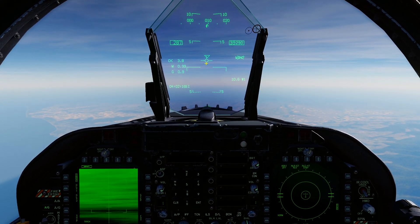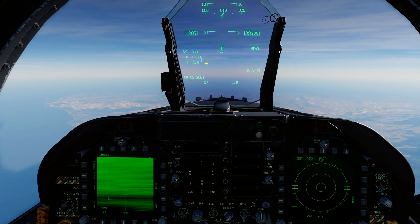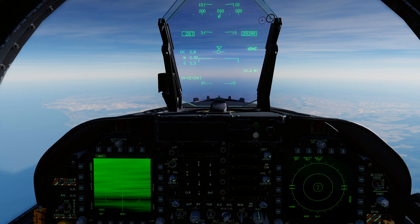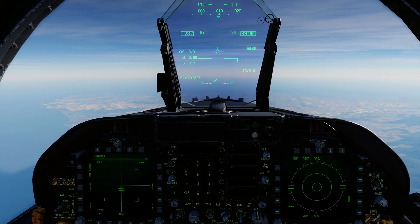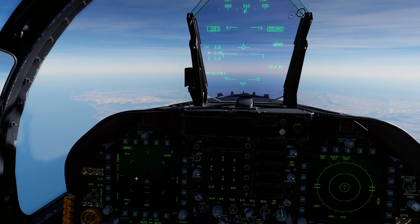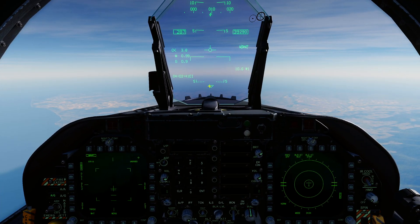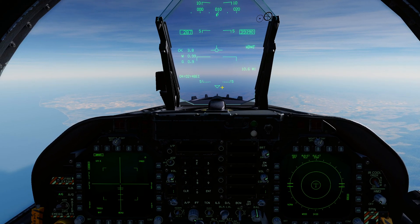To move your seeker head around - to slew that diamond - if you just move the TDC cursor it won't go anywhere. You have to press and hold TDC Depress, then use your TDC cursor to move the Maverick seeker head around. When you're happy with what you're looking at, release TDC Depress and it will try to lock up whatever is in the crosshair. To reset the seeker head back to boresight, press Cage/Uncage.